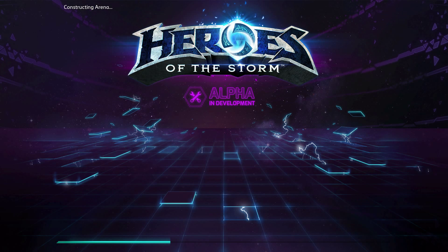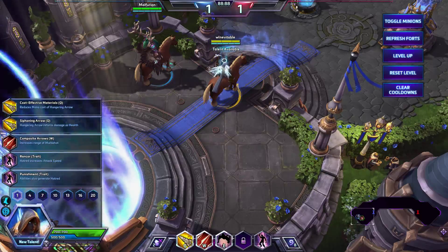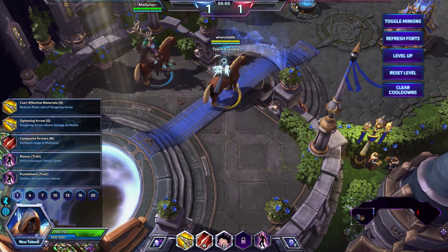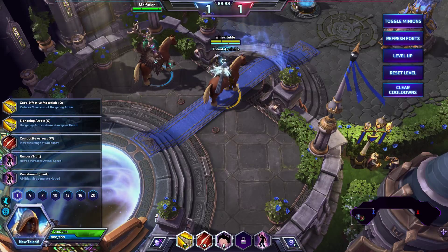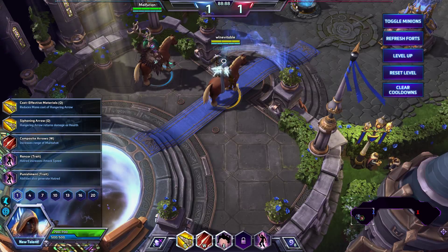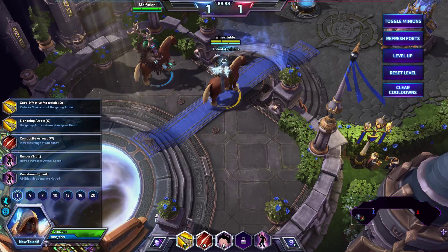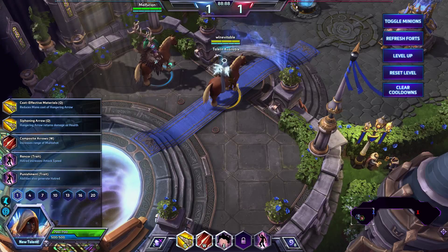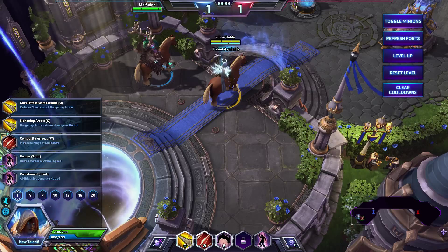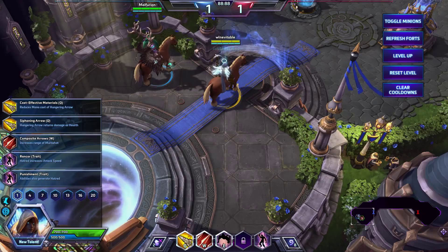The first thing you've got to notice with Vala — she's a ranged assassin, right? But she's got one of the lowest health pools in the game: 700 base hit points at level 1. It scales up to 2,790 at level 20. If we rank them, she is at the lowest with Nova, above Abathur, Murky, and Tyrande. Tyrande is the squishiest at 635. Vala's a bit above there, but Tyrande gets more per level, so at level 20 you're actually squishier by 60 hit points. You're far above Abathur and Murky — more than double their hit points at level 20 — but just remember, you're sub-3,000 and you're 700 to start.